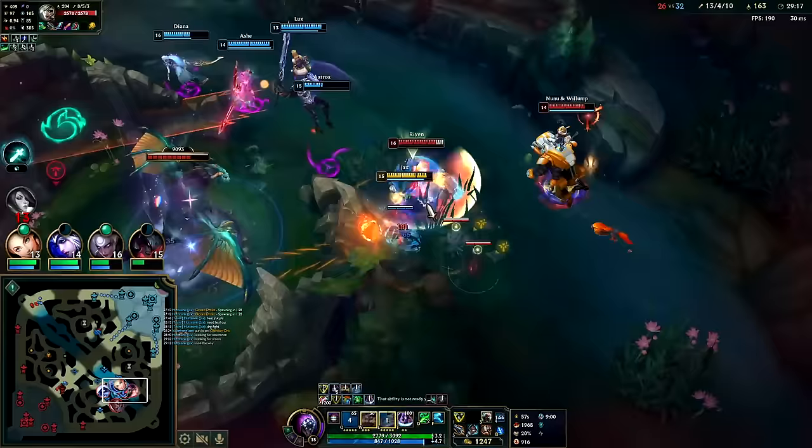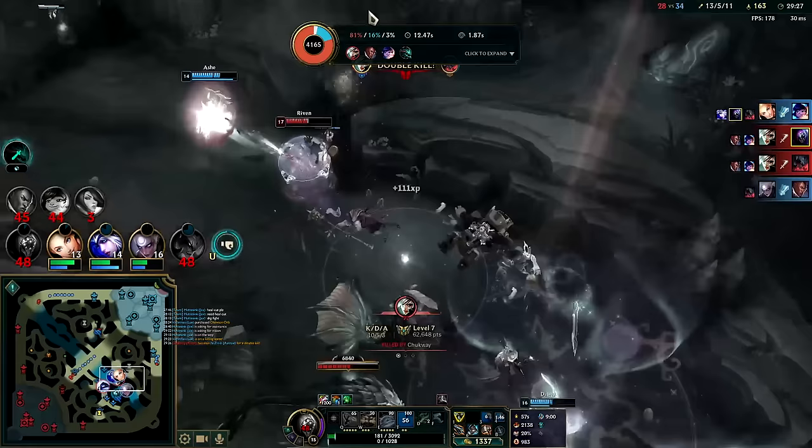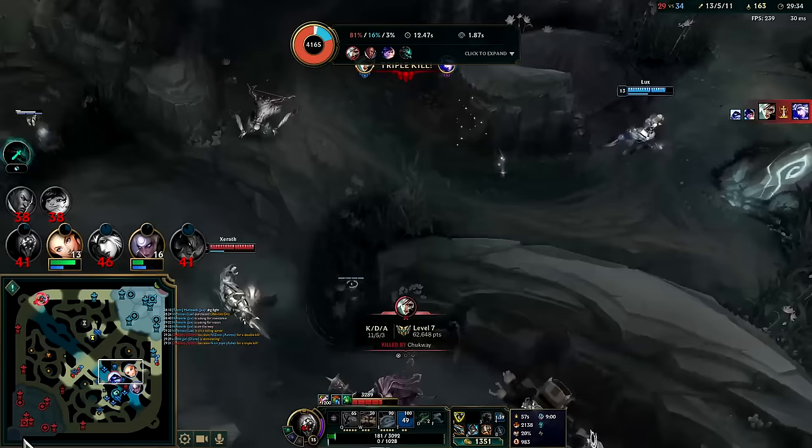Got the stun. I'm dead - got chewed up by Nunu. Diana gets Lucian. Bot lane kites out Riven and Fiora isn't here. That's bad - it's killing everybody. Can't believe we lost that fight.